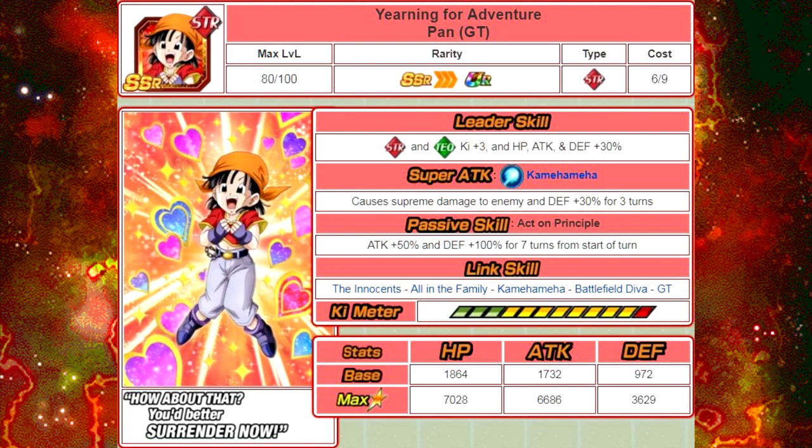Out of all of them, I think this is the worst card. She's really just meant to be a tanking unit, but she's not a good tanking unit. Her max Defense is 3,629, and while her passive skill gives Defense plus 100% off the bat — so around 6,000 to 7,200 Defense — it's only for 7 turns. Then you need to get her Super Attack off multiple times to build it up further. There are way better tanks you could run instead. If you don't have a tank for a Strength team, she does have the GT link and Kamehameha, but she doesn't have anything else that's super relevant.